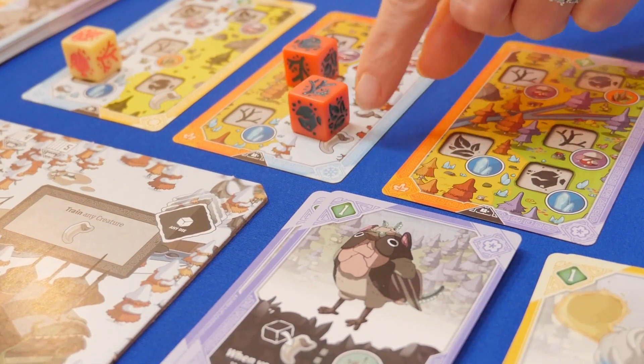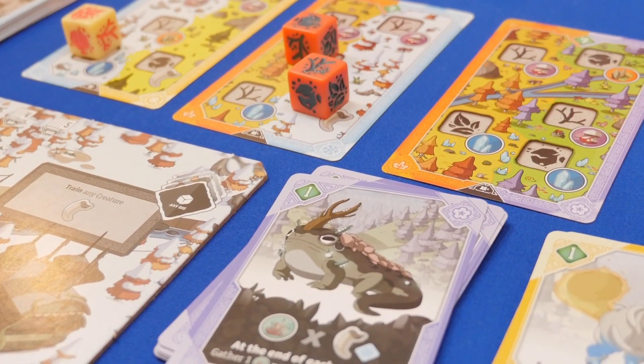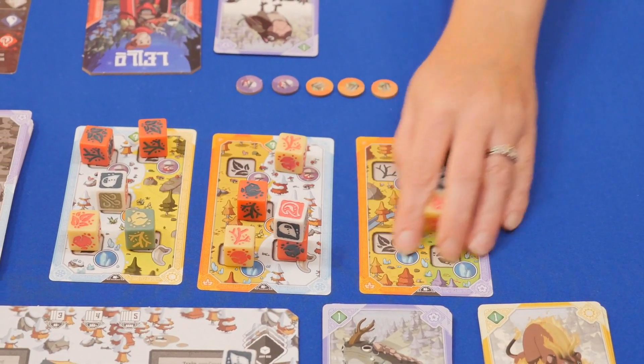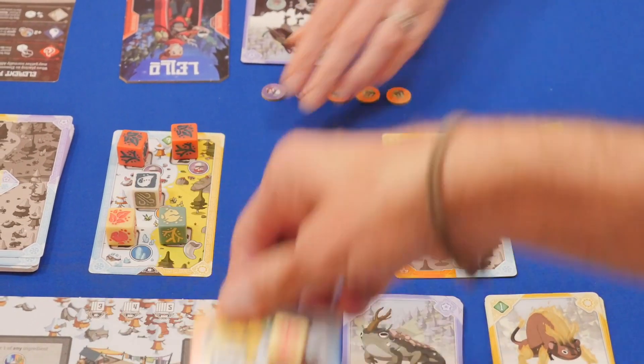If players place a die on the tooth symbol, they may choose one of the face-up creatures and add them to their team, giving them ongoing abilities. Once all dice are placed, players will determine who has area control over the forest locations, awarding cards that will have end-game points.